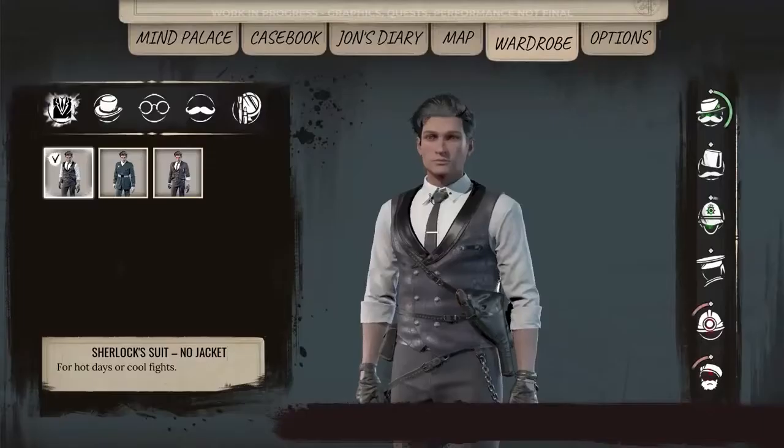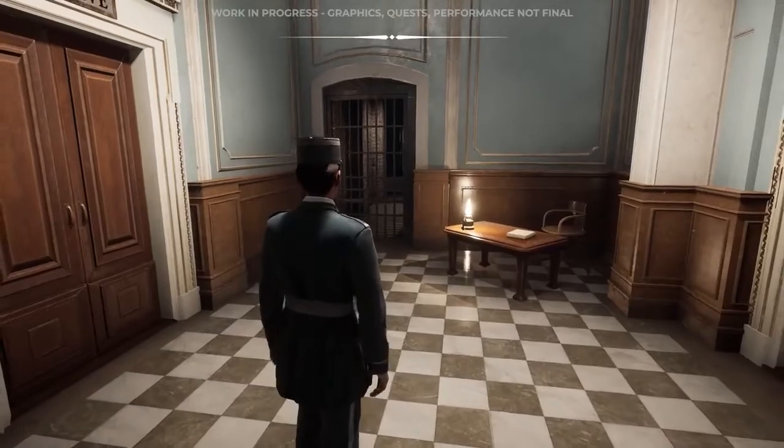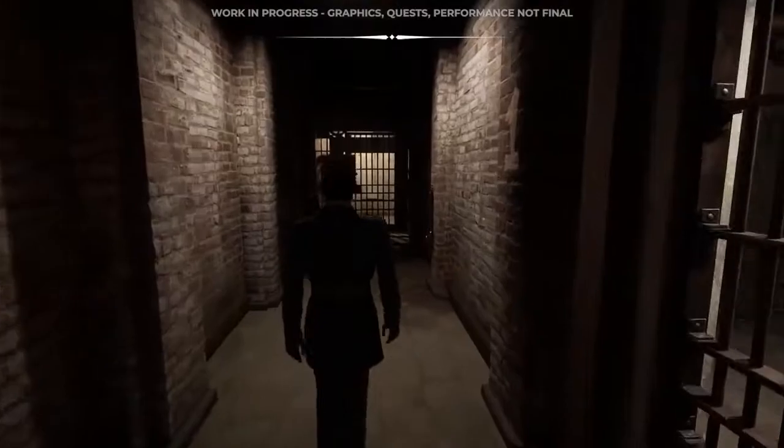Sneak into the police's prison cells or private venues as you pursue the truth of Cordona's weirdest transgressions. However, while many situations require a specific outfit, it's only a piece of the puzzle.